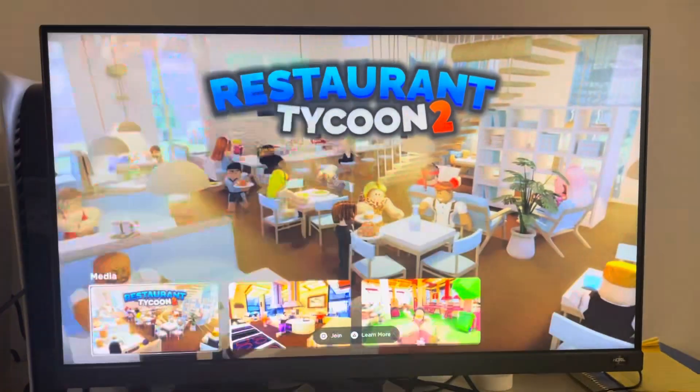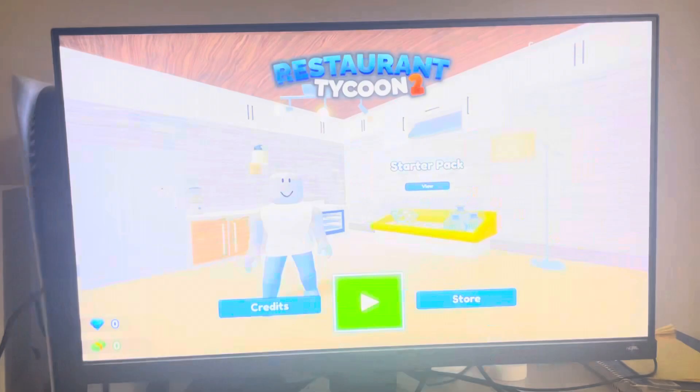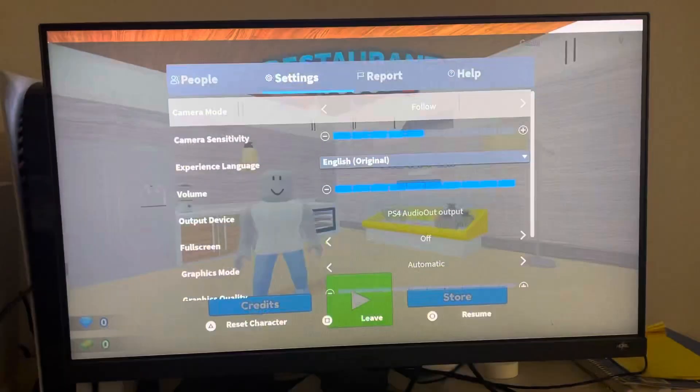For example, just go to Restaurant Tycoon 2 — pretty fun game. What you want to do is press the Options button, and then go to Menu.